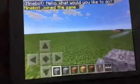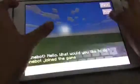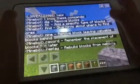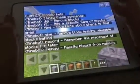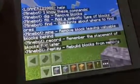Here he is. So, his name is MindBot. He says, 'Hello, what would you like to do?' And if I say 'help,' because I don't know what his things are, he'll say: stop, dig, remove blocks, fill, edit specific type of blocks, buy, and give hints about where to find ores.